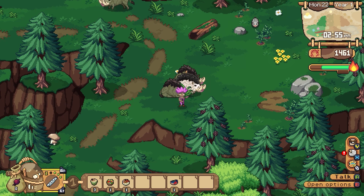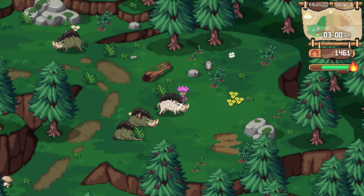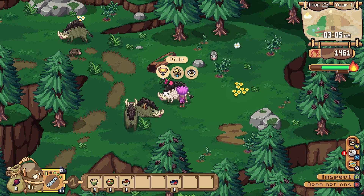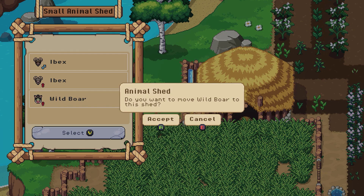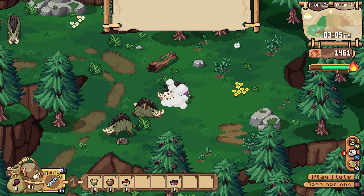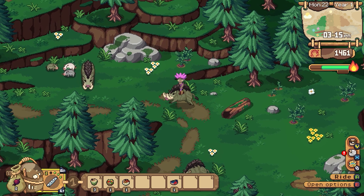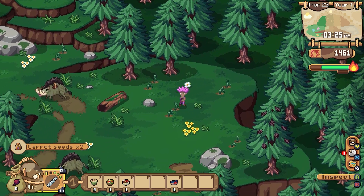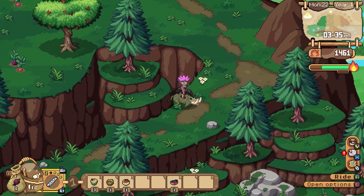Let's take a look at this wild boar here. Is this a female symbol? I always forget. Okay, I do want to invite this one. Small animal shed — do you want to move the wild boar to the shed? Yes. I stole somebody's child. I'll take these other plants with me. At least the boar has a chance of having a family.